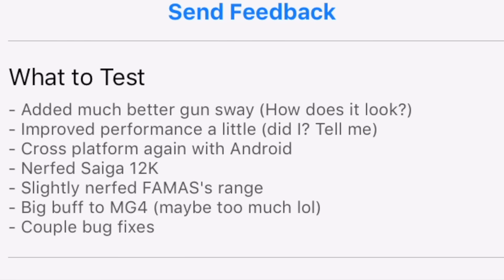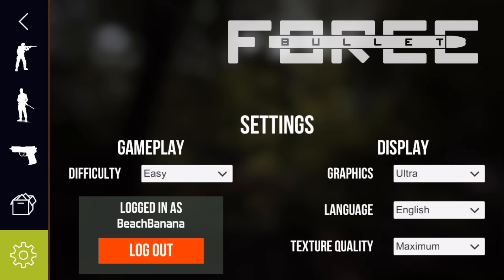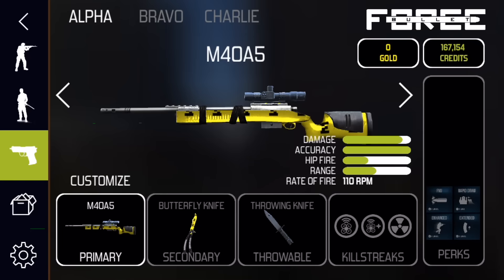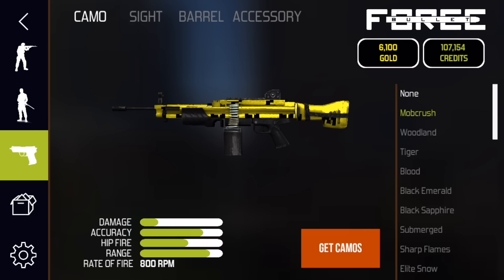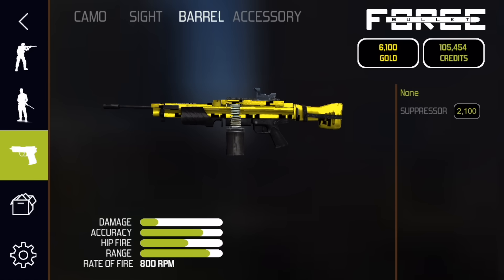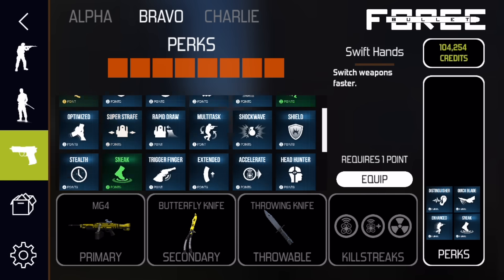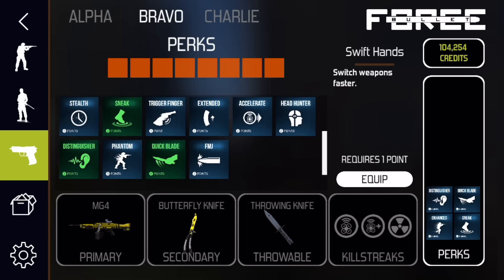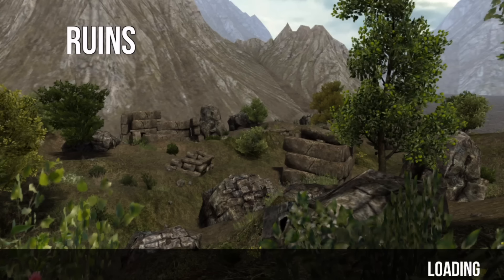Let's get into the game. I'm at ultra and maximum settings, so hopefully the performance update shows. These guns look pretty nice. I'll purchase the loadout for the video — coyote sight, suppressor, green laser, and butterfly knife. This was my butterfly knife build. Let's get into Free For All on Ruins.